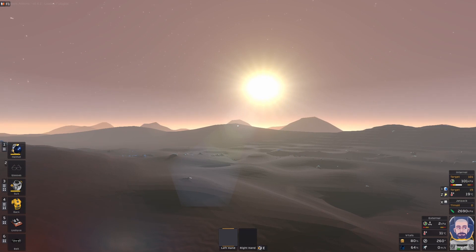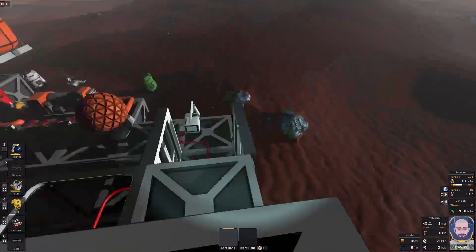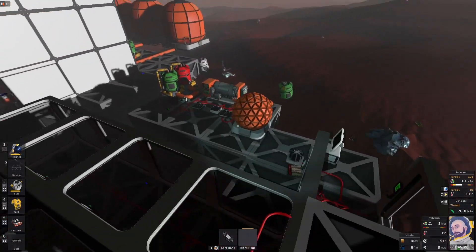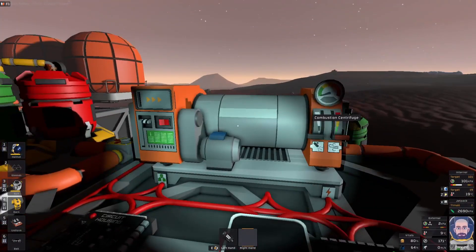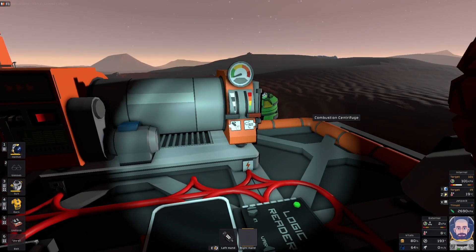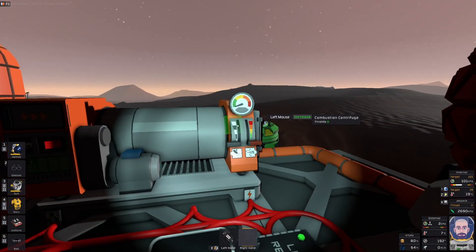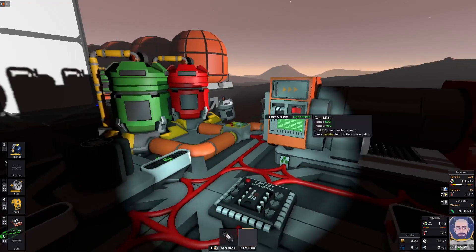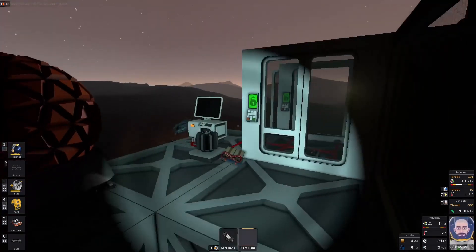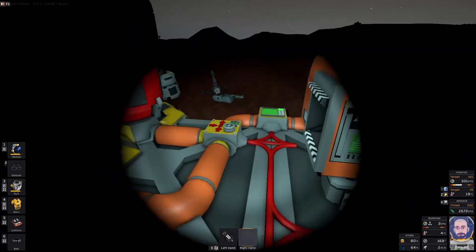Hello and welcome to Stationers. We're here on Mars where I do a lot of my testing. This is my testing creative world and I can spawn in pretty much anything I like. I have decided that I need a combustion centrifuge on my Venus playthrough and I don't really know the first thing about them. I've been doing a bit of testing here on this world. I ran a few scripts through, borrowed equipment from my airlock testing and I didn't really come up with anything that I wanted.